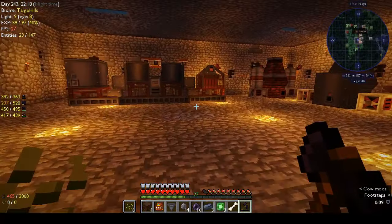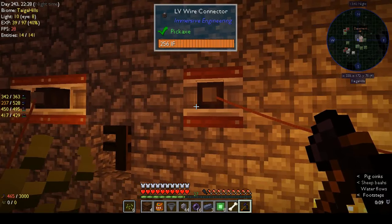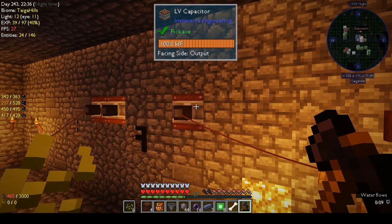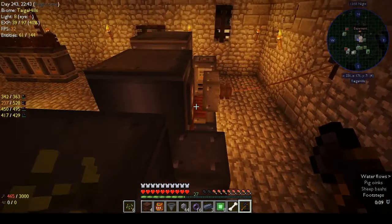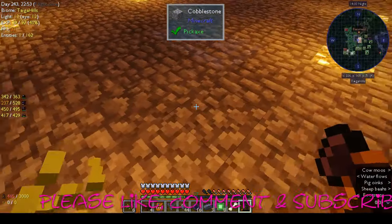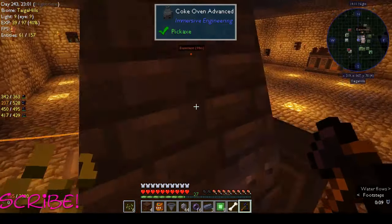I'm going to have to look and see how to set up my power properly. I think what I need to do instead of having LV connectors here is have HV connectors — the HV capacitors. If I have the HV capacitors then I can hook up the machines and get power going to them. At least that's what I think — we'll see how it goes. Thanks for watching, please like, comment, and subscribe — it really helps grow my channel. See you guys in the next episode!